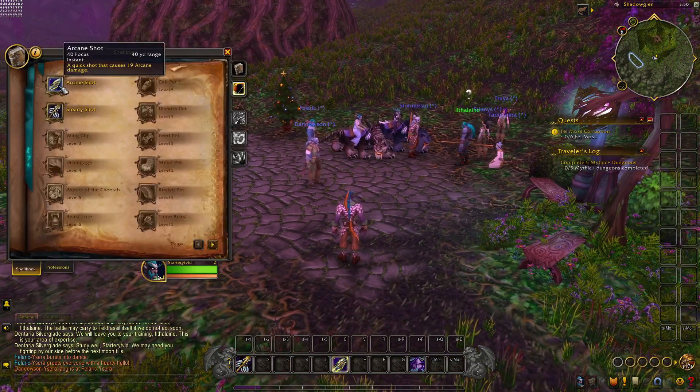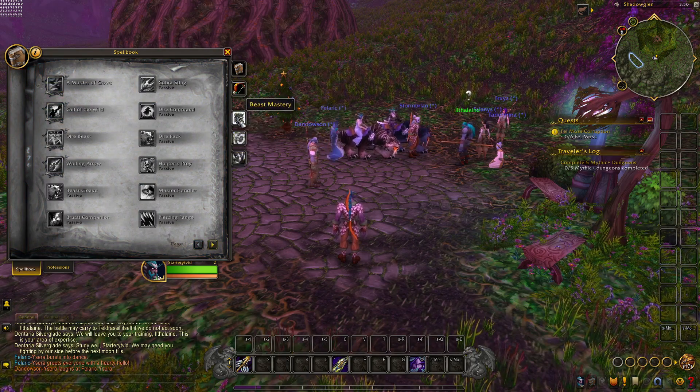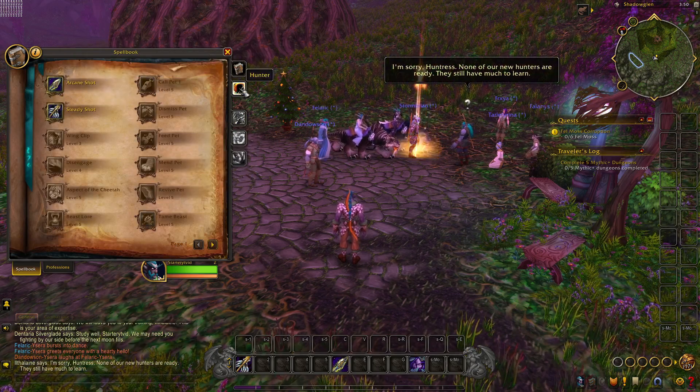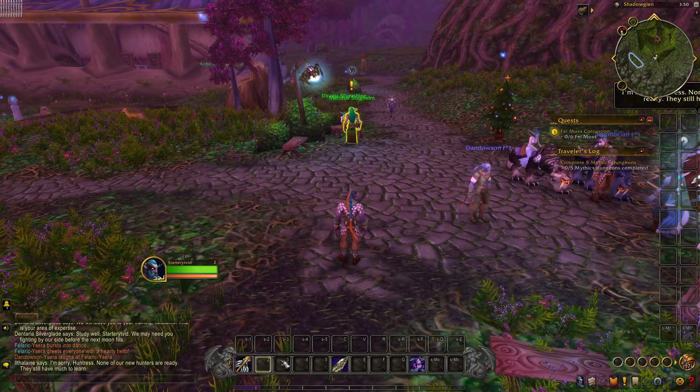Your main abilities are going to be in the spellbook on these tabs. This is each spec that you can spec into once you hit level 10. But for now just worry about this spec right here — it's your main Hunter spec. Arcane Shot and Steady Shot are the only two abilities we have unlocked right now, which are down here on the hotbar.